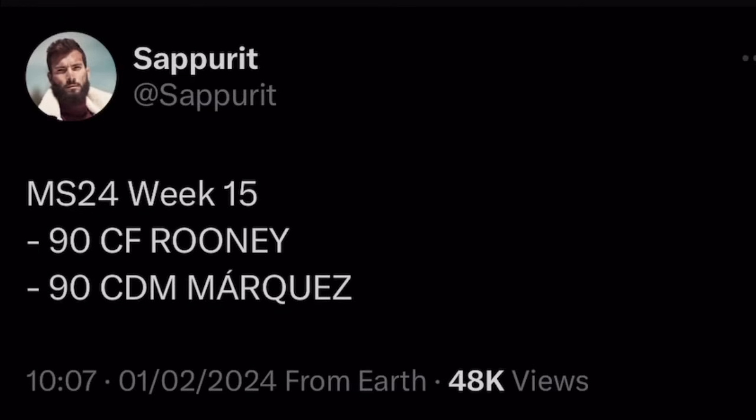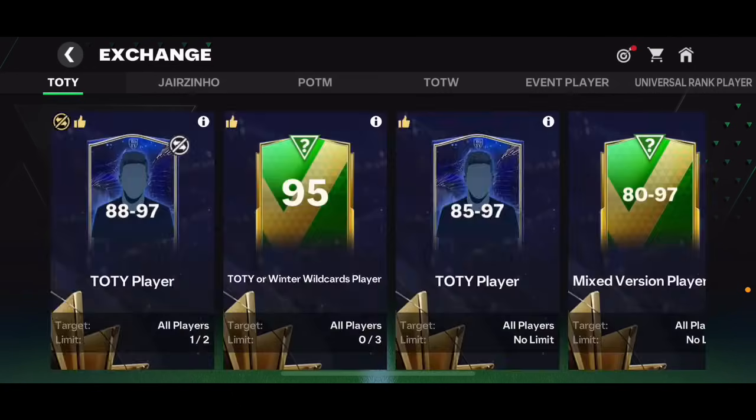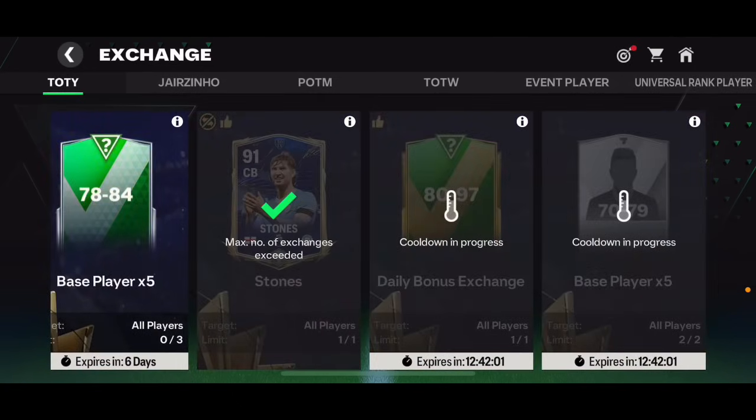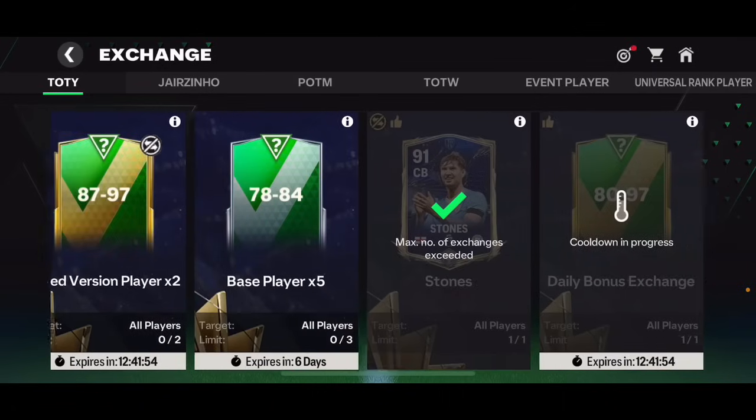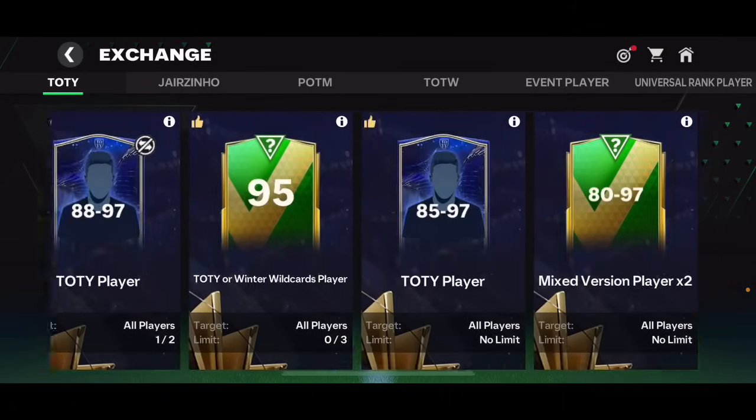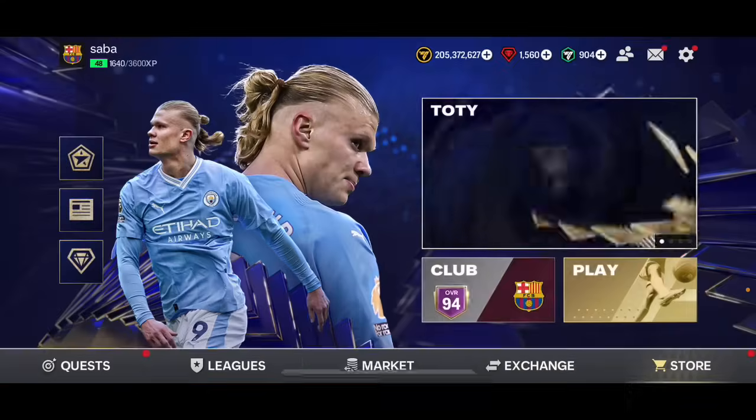If you want to know the next mystery signing players, they're going to be 90 overall centre forward Wayne Rooney and 90 overall CB Rafa Marquez. If you want to do the John Stones exchange, do it very soon — it's going away in about 12 hours when the next reset happens.